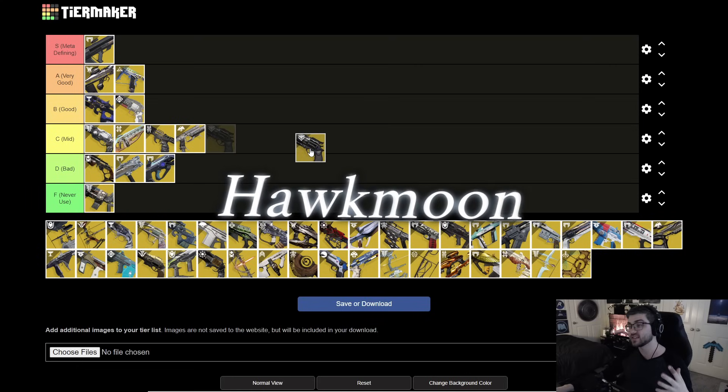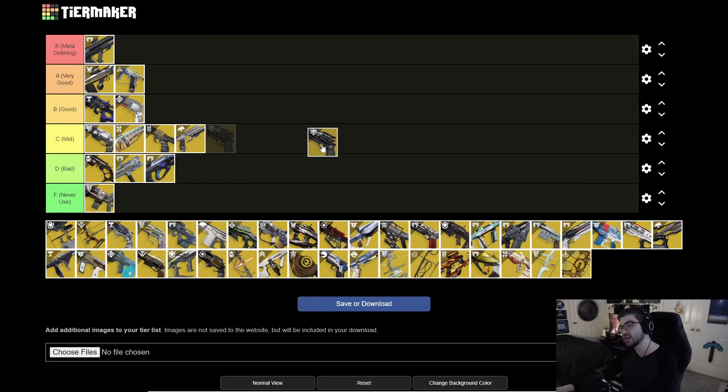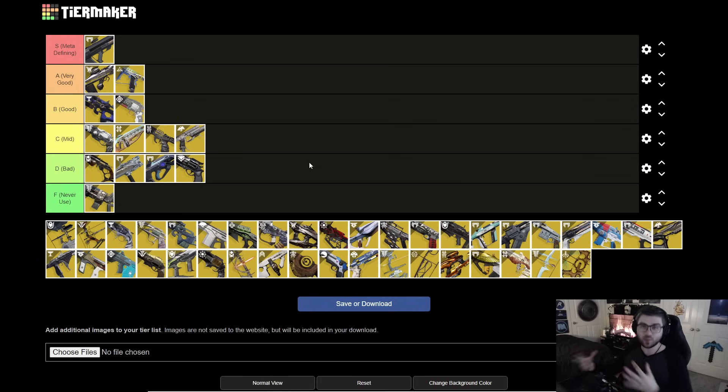Next is Hawkmoon. It's a very fun exotic — you build up shots and the last shot does a lot of damage. In PvE though, the ad clear is pretty bad compared to other exotics or legendary primaries. Even pairing it with Lucky Pants, other hand cannon options are going to be better. I don't really see a world where I'm taking this into PvE, so it's going in D tier.